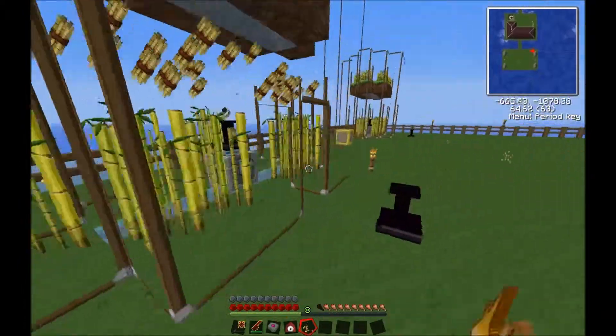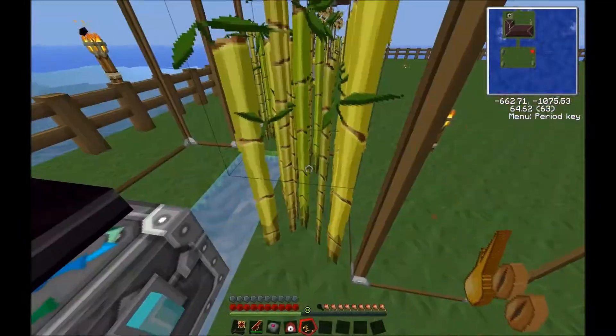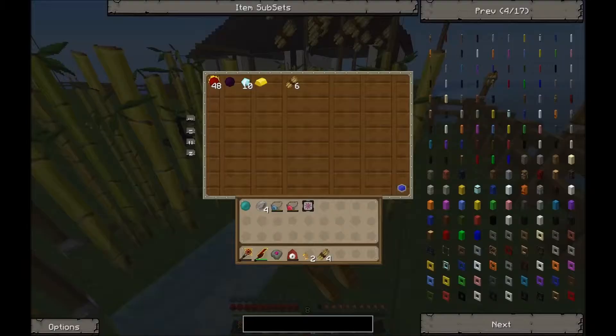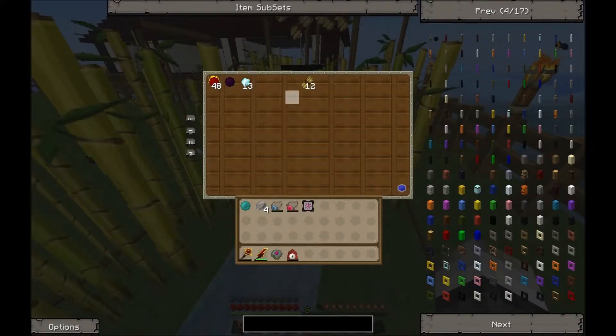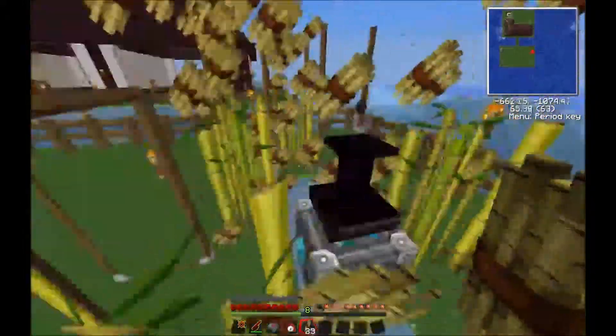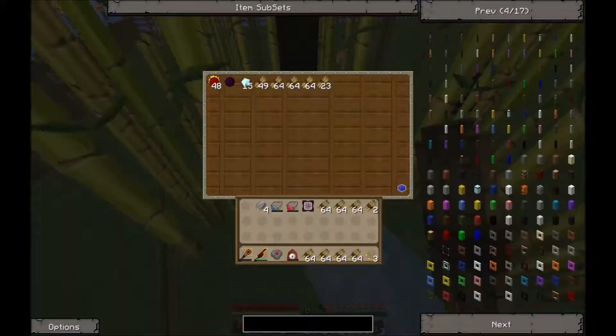It's going to be five blocks of water, and then sugar cane on either side two high, then two sugar cane two high, and then only one in the back. Only one in the back — if you put more than one in the back, the chest will fill up rapidly and it'll all spray out. I'll suck that all back up.